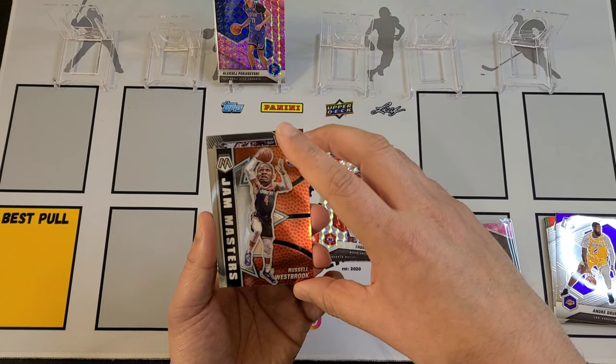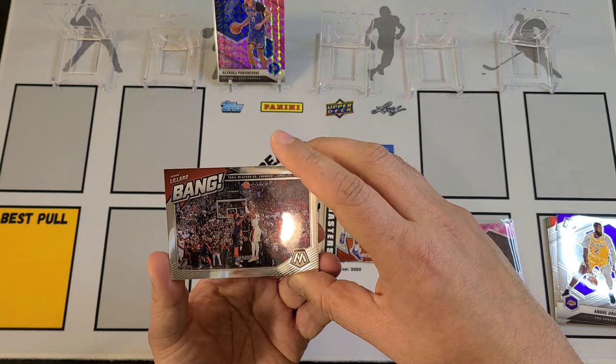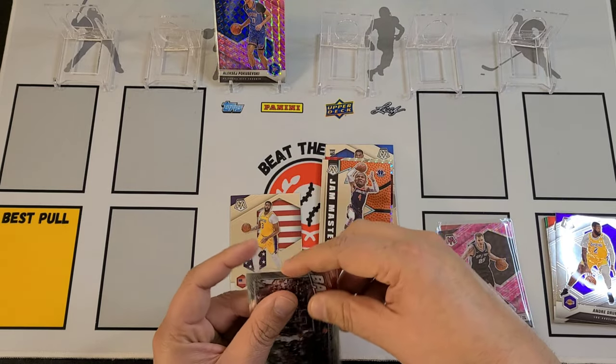We're going to finish it off with Jam Masters Russell Westbrook — not a huge fan of what they did with the Jam Masters this year. And bang — Damian Lillard. Pretty cool insert there; I like the widescreen. And that's what you're going to see inside the pack here.